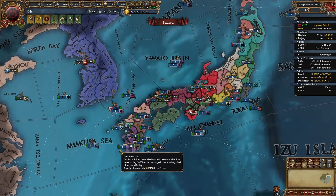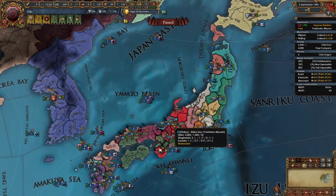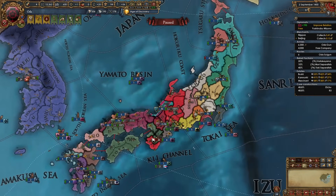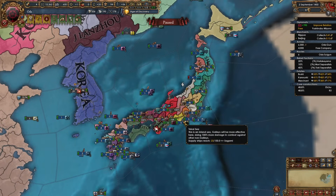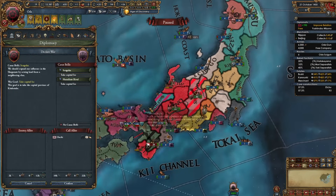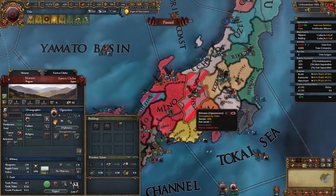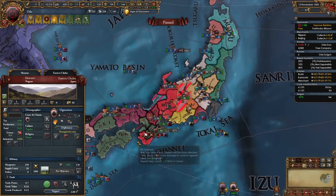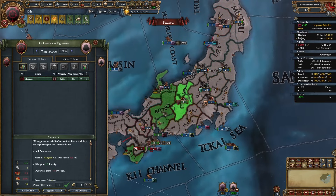If you start in the middle like Oda, I like to eat half of Japan first then focus on the other half, or expand simultaneously — it's totally up to you. There's my declaration on Ogasawara and on Kitabatake. You don't always have to wait to finish one war before starting another. These forts fall super quickly because daimyos want to save money and leave their garrisons almost empty — a level 1 fort with max garrison of 1,000 but barely any troops inside.